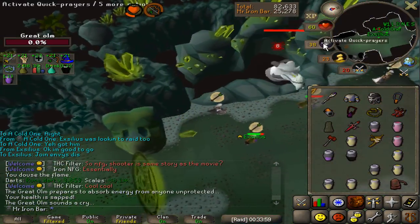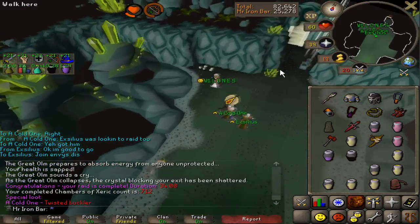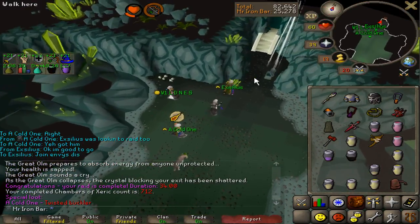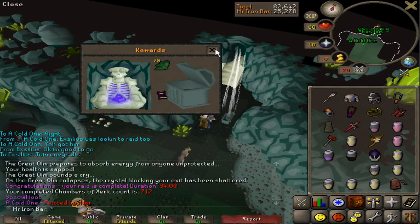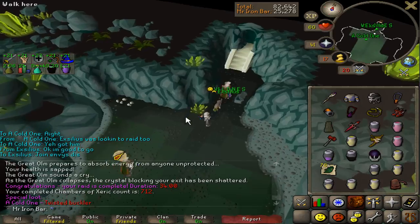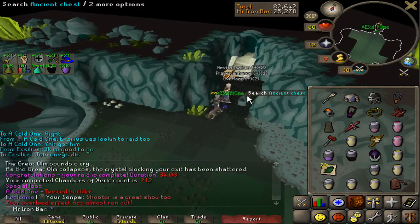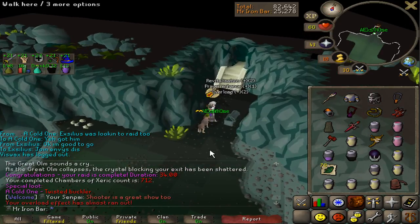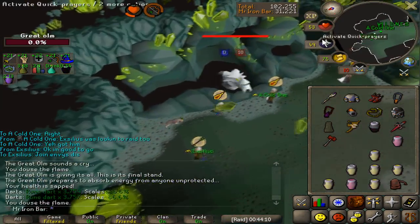Second raid with the boys. Are you serious? Twisted buckler — I see two in one session, and unfortunately it does not go to me. That is a little sad. Seeing a unique item twice but not getting it. We got more ways to do it though, maybe we can see it back to back.